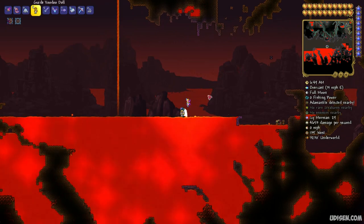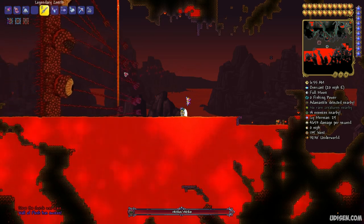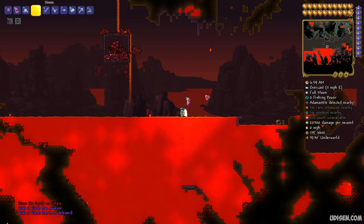After that, find a good spot with lava and drop the voodoo doll in the lava in the Underworld. This summons the boss — Wall of Flesh. Kill this boss and you turn your world into hardmode.